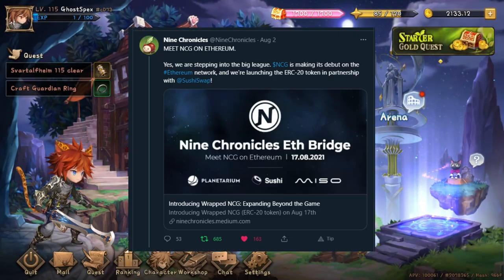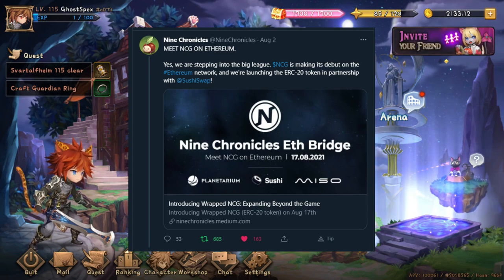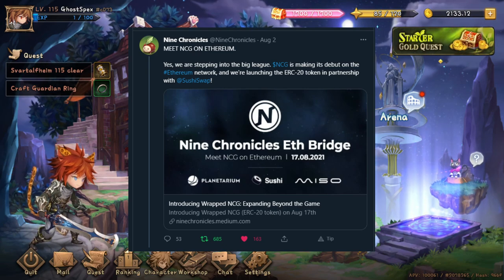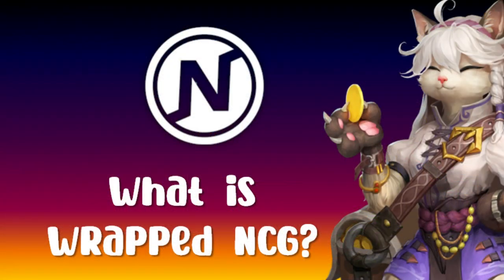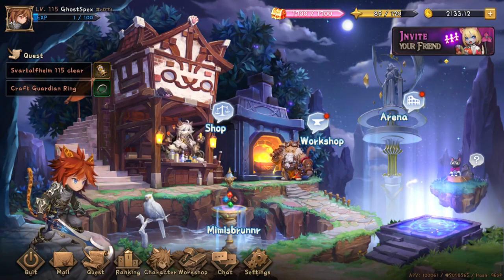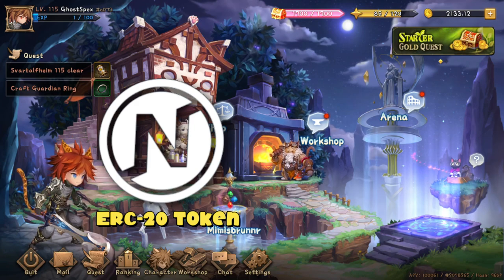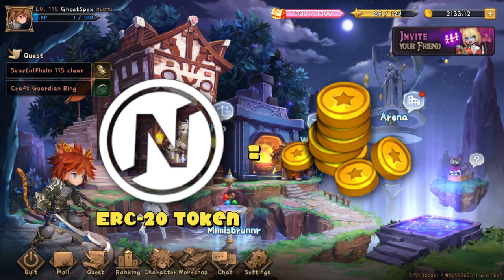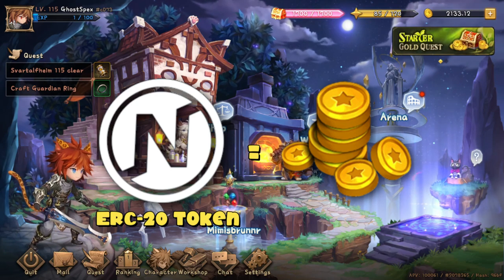Recently, Planetarium announced that NCG is making its debut on the Ethereum network, and they are launching Wrapped NCG in partnership with SushiSwap. What is Wrapped NCG? Wrapped NCG is an ERC-20 token on the Ethereum blockchain and is directly tied to the value of NCG — the value is 1 to 1, meaning 1 Wrapped NCG is equivalent to 1 NCG.